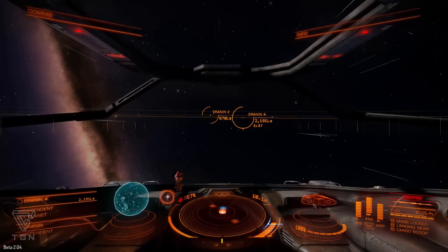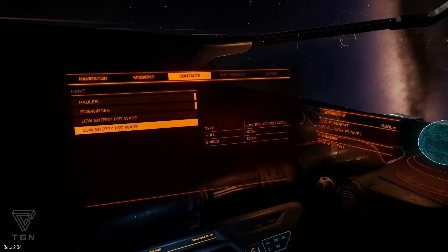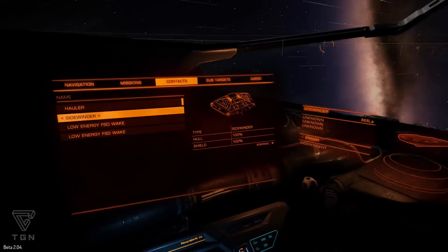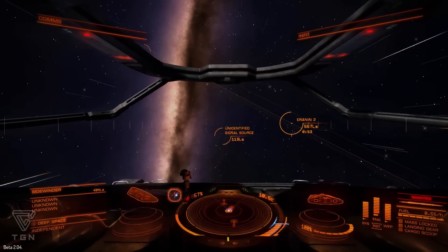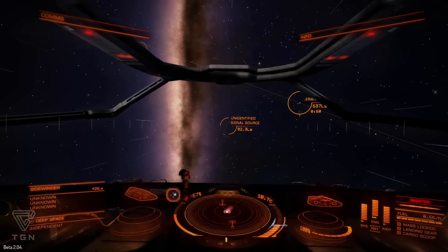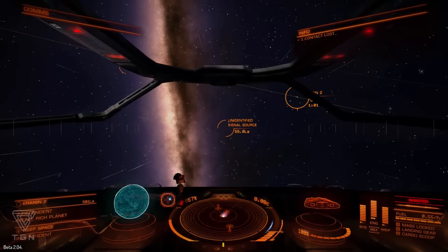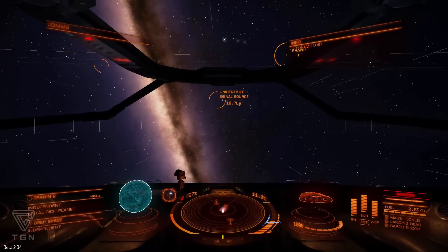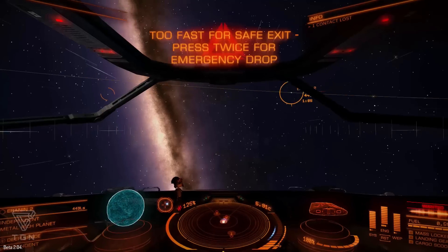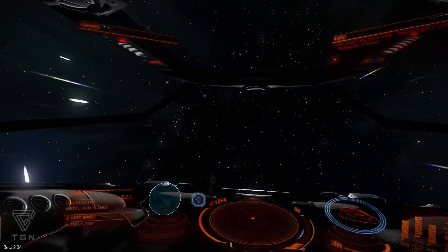What do we got here? We got a couple of planets out here. Let's check our contacts list. We've actually got a sidewinder - I'm going to lock on him. I haven't tried to interdict anyone yet. I've got an unidentified signal source dead ahead. I say we jump out and we take a look around, see what's going on. So you can see the idea - we'll do an emergency dropout so you guys can see what it looks like, and I probably overshot it too.